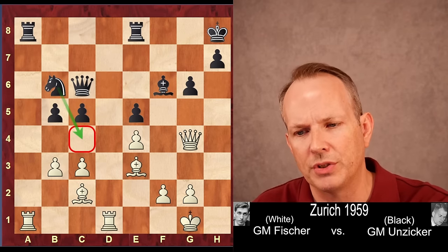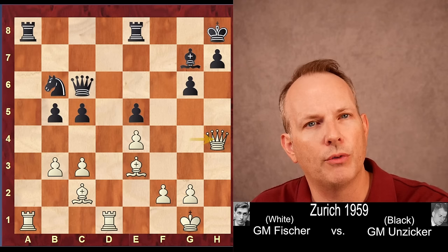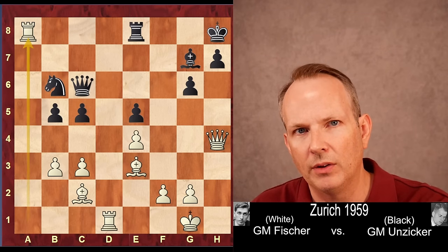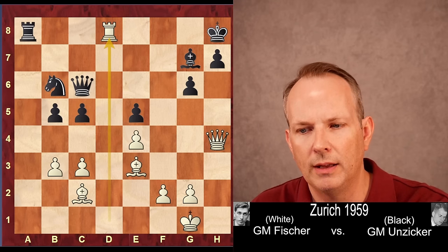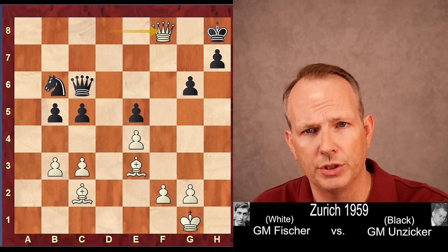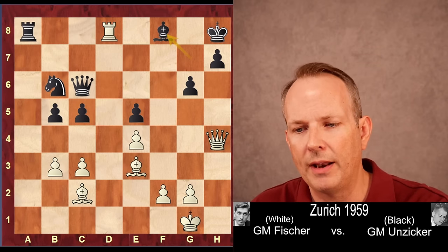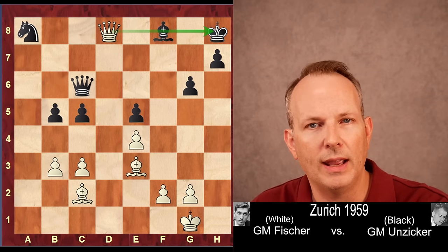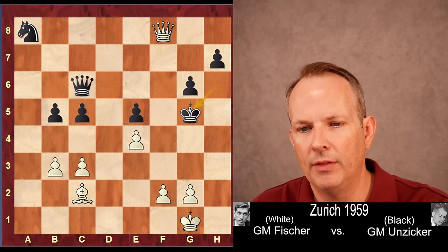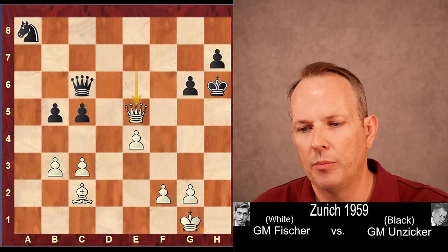b3 keeps the knight out of c4. Bishop goes back to g7. And now queen to h4 is played. The threat is rook takes a8, and if rook takes a8, rook to d8 check is really bad news. If rook takes d8, queen takes, and it would just be mate in two because the bishop would have to block and that's mate. If instead bishop to f8 to prevent that, then rook takes a8, knight takes a8, queen to d8, pinning the bishop — and after king g7, bishop h6, he wins a pawn and has a much better position.